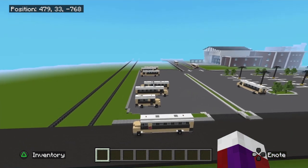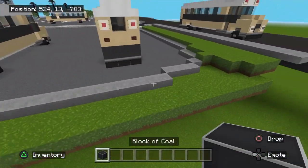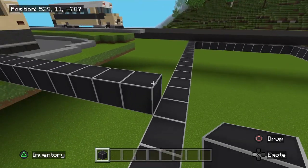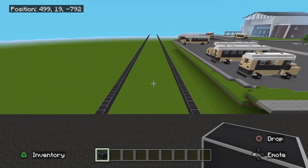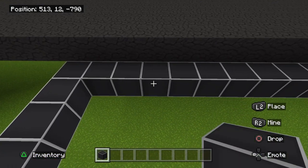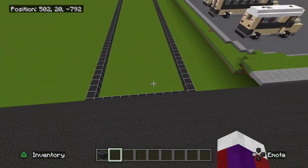Right here is the high school; the bus pickup area is over there and here's the bus parking lot. The road comes off this main road here. With this bus parking lot, counting one through ten — the tenth block is here. You don't necessarily have to have yours exactly positioned like mine, just in the same general area. The road here is going to be thirteen blocks wide — count the outside block: one through thirteen.